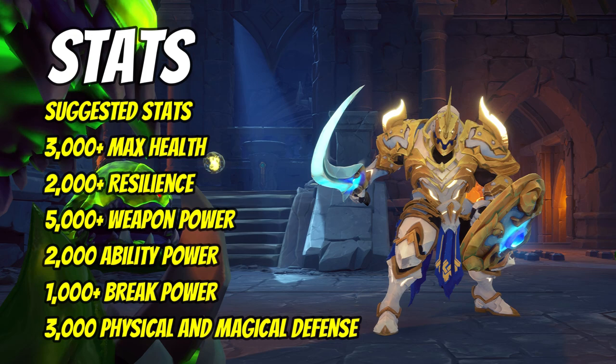Having about 2000 ability power is a good amount — this boosts the damage and healing output of your actual abilities. If you wanted to go full support and aren't worried about damage, stack ability power as high as possible and don't worry as much about weapon power. For break power, at least 1000 is good for solo play to break enemies faster. Once you have good health and resilience, you can apply some resistances — around 3000 in the physical and magical resistance region. Otherwise, keep boosting weapon power, because the faster enemies die the less you have to worry about being killed yourself.